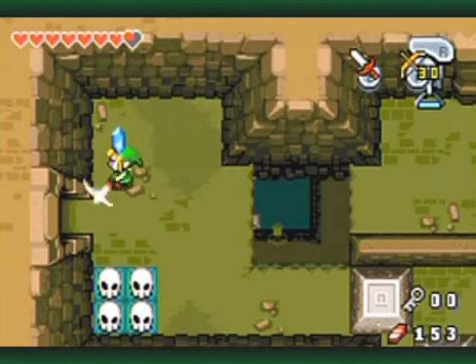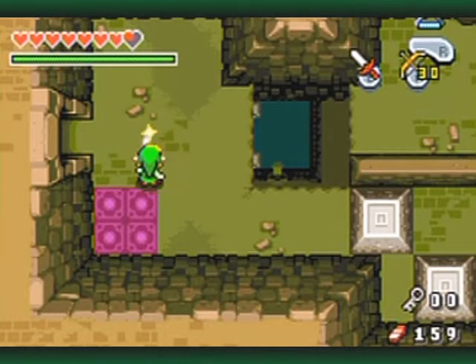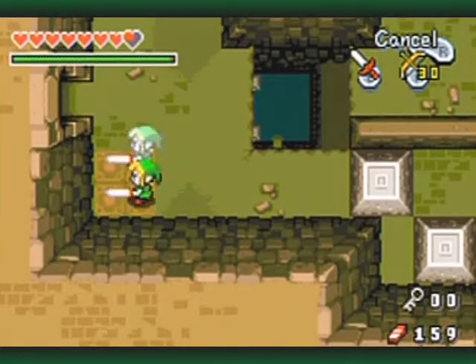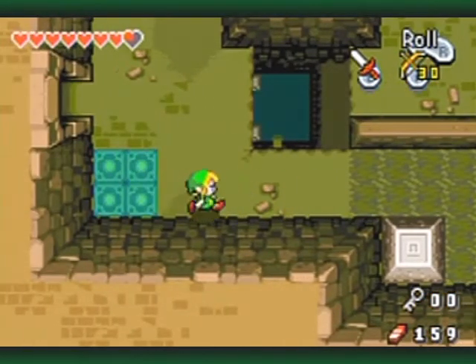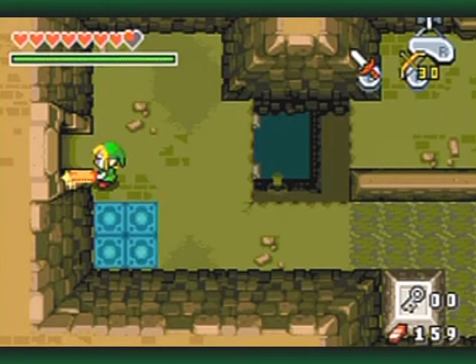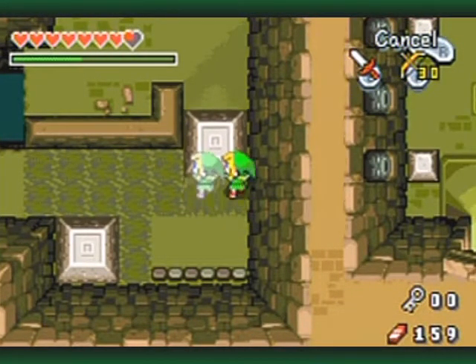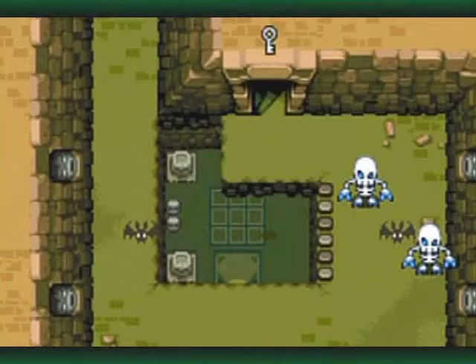I don't think I should drop down that hole just yet — it looks more like a shortcut hole than anything. When you multiply yourself here, be mindful of your angle. For blocks, you want to make sure you are vertical rather than horizontal, because you need both Links on the side. Something to keep in mind to make your job easier when multiplying yourself: whenever you're going to push yourself against a wall, put your more solid side where the wall would be, so that your illusion self doesn't go inside the wall. If it does, you lose your copies and have to re-multiply.